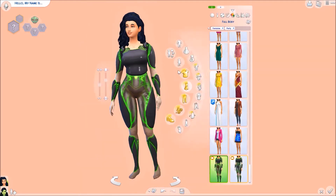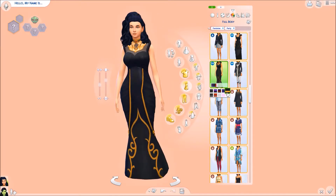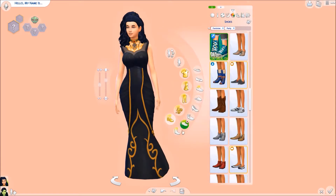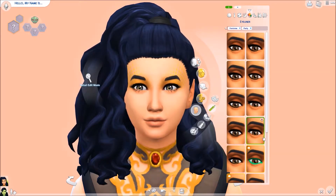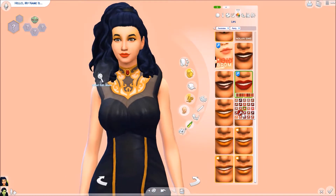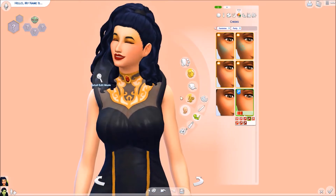I wanted to give her lots of crazy outfits, because obviously she's not from this planet. I want her to be like, what do humans wear? And so she's just wearing all this weird stuff — some of it's kind of normal, some of it's kind of hip. I had this custom content side pony that I thought was perfect, because it's kind of 80s/90s-ish. She's like, humans love this look — and people don't really wear it anymore. I mean, it's kind of come back in style, so I digress.